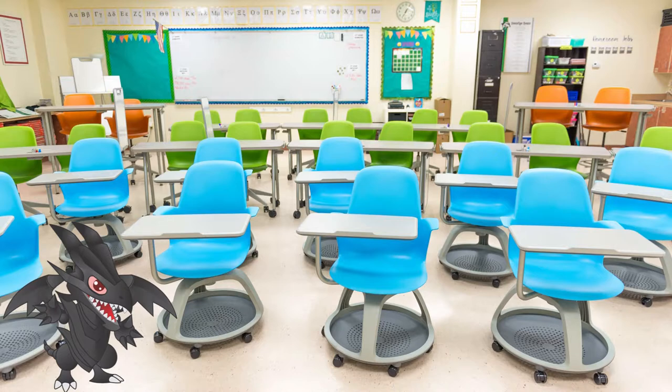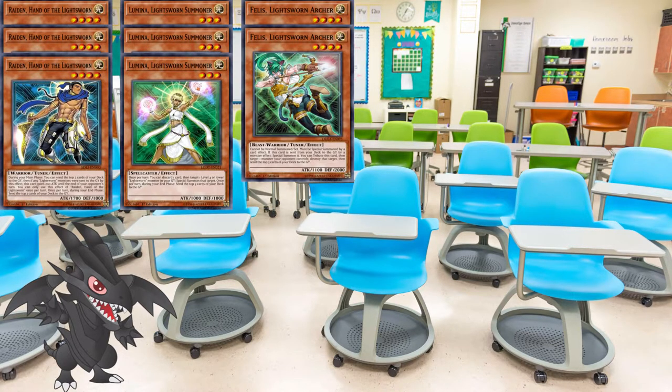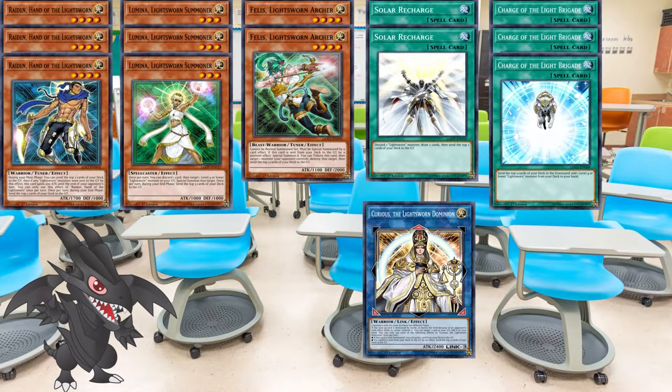The engine contains 3 Raiden, Hand of the Lightsworn, 3 Lumina, Lightsworn Summoner, 2 or 3 copies of Phelios, Lightsworn Archer — depending on the deck — 2 or 3 copies of Charge of the Light Brigade, 3 copies of Charge of the Light Brigade, and also depending on the deck, 1 or 2 copies of Curious, the Lightsworn Dominion. This build helps with milling and provides decent draw power, allowing you to not only shorten your deck by milling but also by drawing and replenishing your resources.